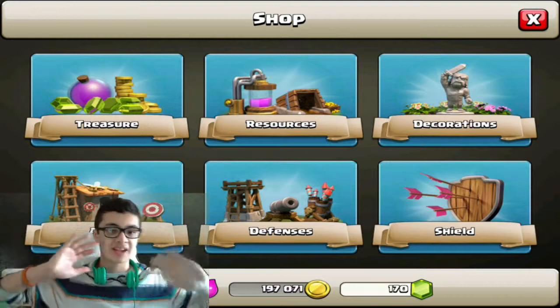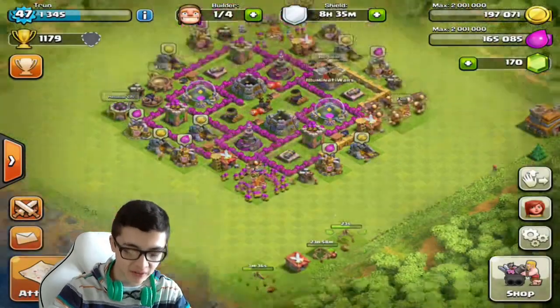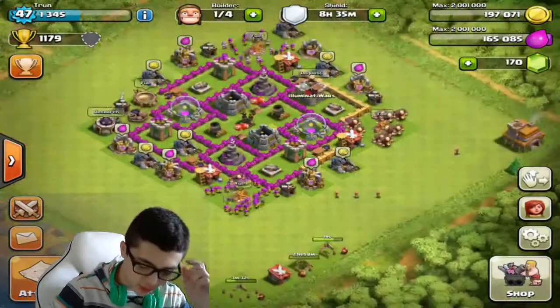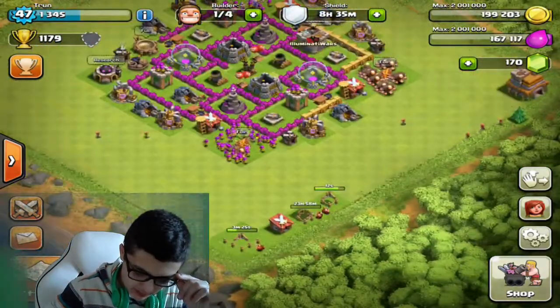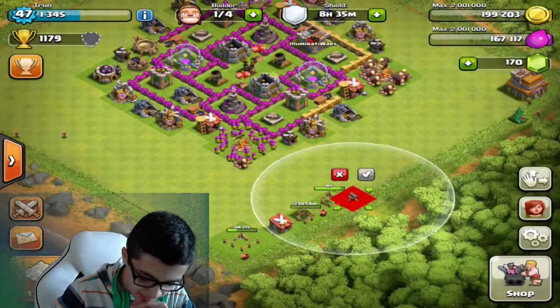Town Hall 7 is such a step up from Town Hall 6 — it's so cool. Cannot wait to upgrade those walls too, that's gonna look amazing, it's gonna take a while though. We got the barracks to level one. Let me build the second cannon right there.